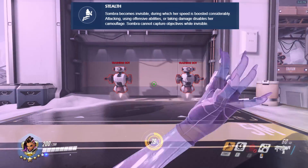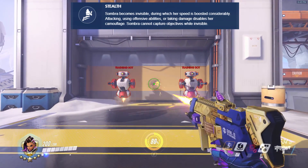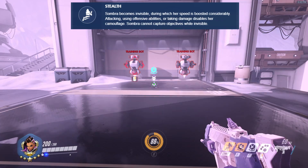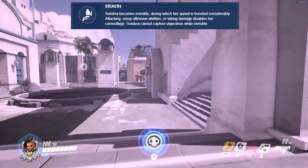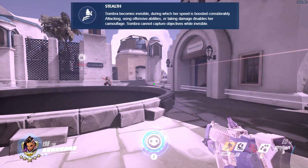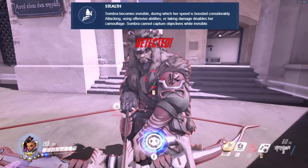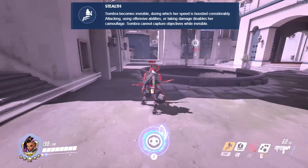Stealth is Sombra's next ability. She can become invisible and move 50% faster for an infinite duration. Attempting to shoot, melee, hack, or use EMP will reveal Sombra and put Stealth on cooldown. Sombra can throw and use her Translocator without revealing herself. If Sombra takes even a fraction of any damage, she will be revealed and Stealth will go on cooldown. Enemies can detect Sombra using Infrasight or Sonic Arrow, and a 'Detected' indicator will display whenever an enemy can see her. Sombra can also be detected by coming in contact with an enemy, at which point a swooshing sound will play for both parties.